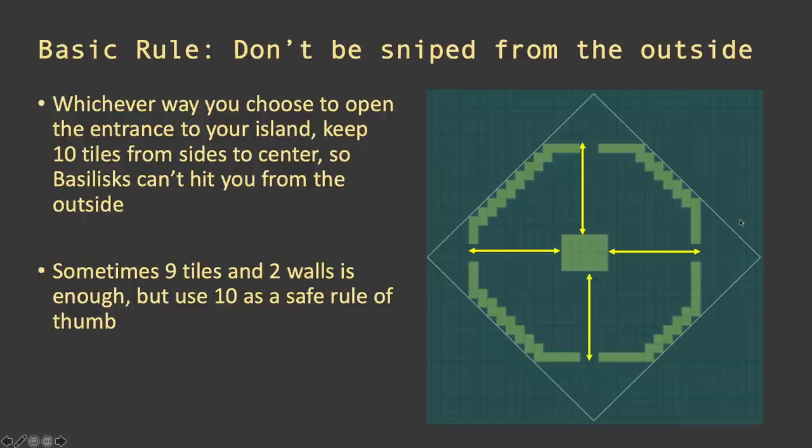Basic rule number one: basilisks in the game have a very long range, and I see tons of bases that can be easily hit from the outside — you don't even have to walk in. So regardless of where your base entrance is — left, top, bottom, right — the simple rule to keep in mind is you've got to be able to count 10 squares including the land tiles: 1, 2, 3, 4, 5, 6, 7, 8, 9, 10 until you get to the island. Anything less than 10 — even nine and a half — means you need walls or mountains first before your buildings, because basilisks can and will hit you.